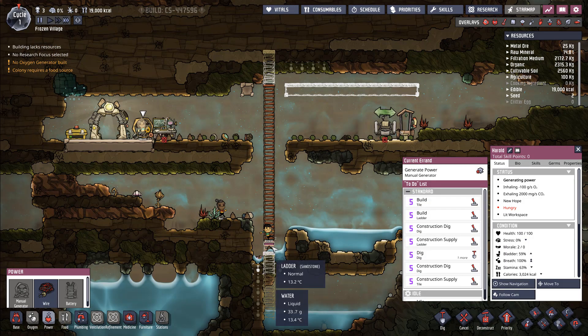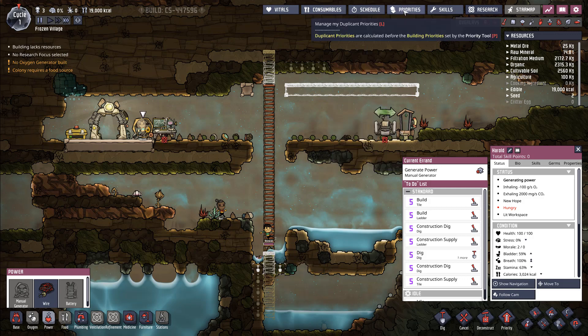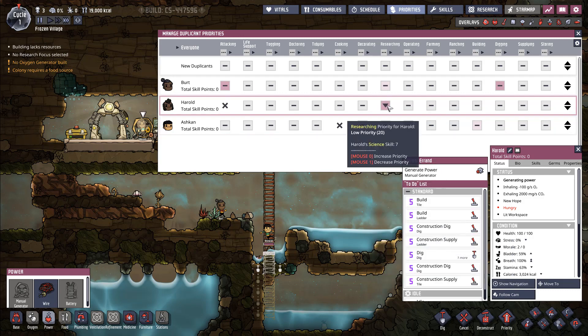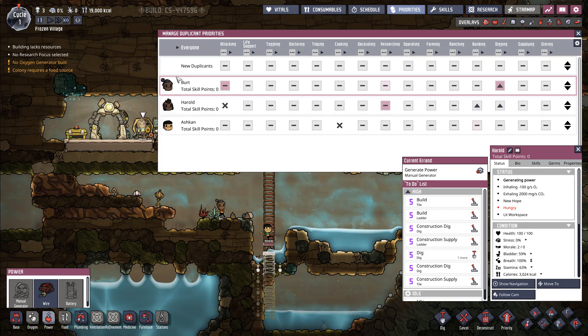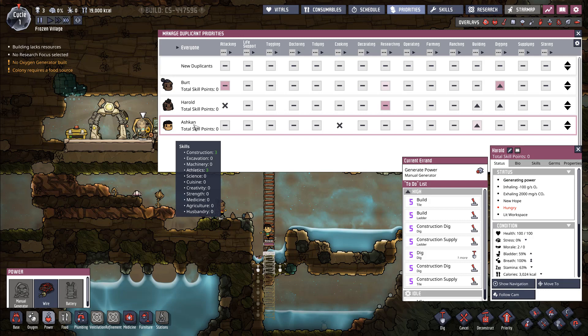So what we're going to do is change everyone's priorities by going into the priorities window. Harold will focus on researching — but that's later on because we don't have a battery yet, which holds the power. So he's going to focus on building and digging first. Bert is the master digger and Ashkahn is the master builder.